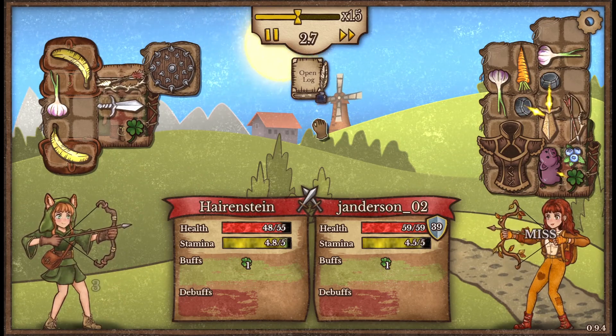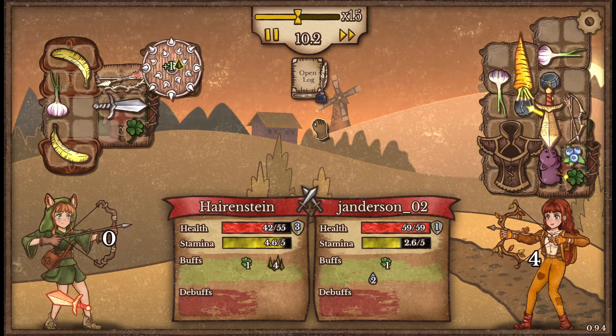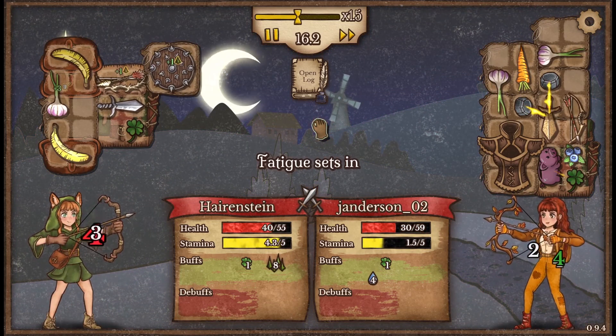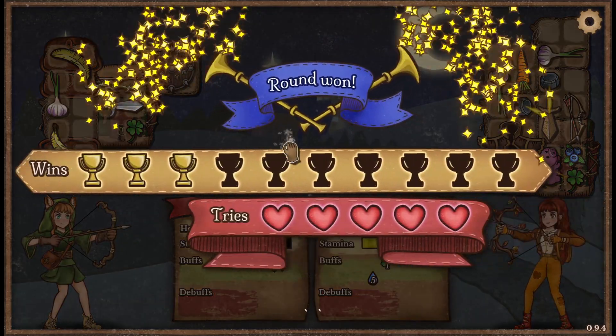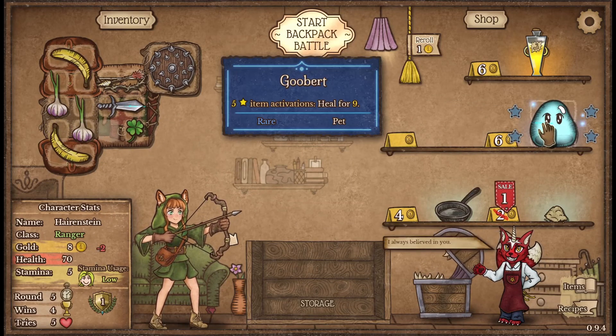All right, let's see if we can take out Janderson. They have a short bow but no tusk piercer. They do have a little bit more food than me plus their armor, but it did not seem to be enough to stop the poking. We poked the shit out of them.